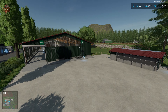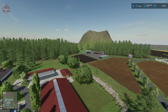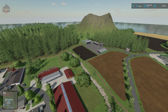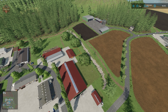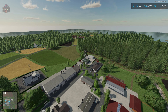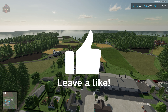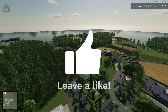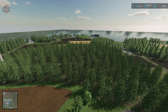Getting a bit of altitude, we're looking right toward our infamous volcano — the namesake of this map. We have our small machine sheds and starting farm, with the various animal areas below. Right in town we have several sell points and productions, and that's also where we'll find our vehicle shop, which we'll circle back to after looking around the map from above.